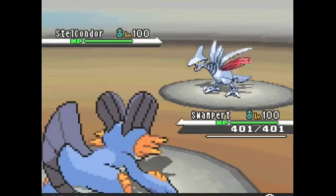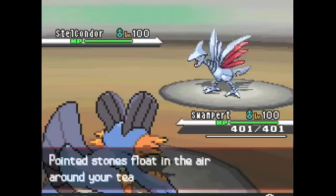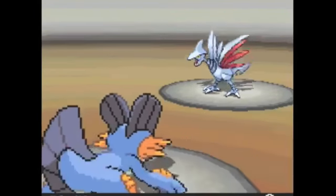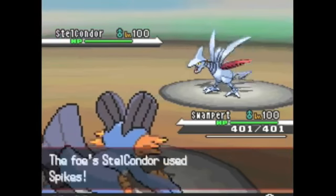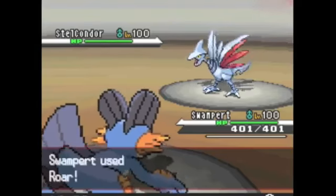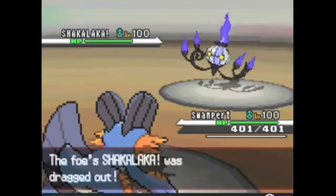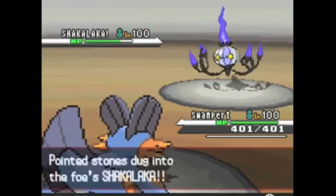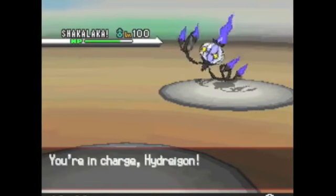I lead off with my Swampert because I don't think he has anything lead-wise that can really hurt me, unless he leads with his Chandelure — which luckily he doesn't. I get a chance to put up my Stealth Rocks as his Skarmory sets up Stealth Rocks too. I was concerned about Taunt but it wouldn't have been too big a deal. He sets up a second layer as I go for Roar, hoping for a more favorable matchup, but unfortunately I don't get one, and he goes into the Chandelure I was worried about.